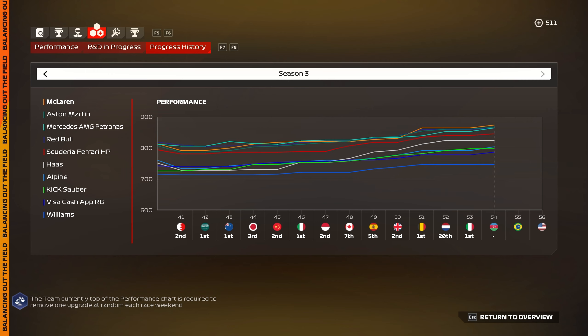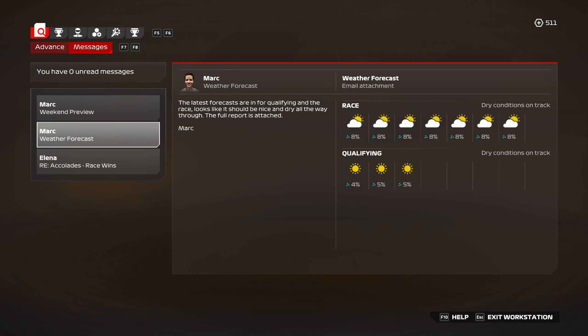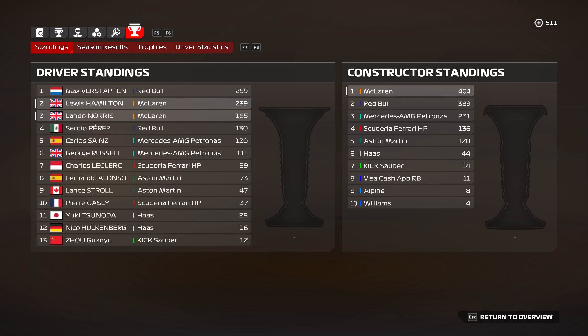You can see Aston Martin, Mercedes, and Red Bull all really close — Ferrari also in the mix. So it's going to be interesting to see how things pan out in Brazil and Vegas. The forecast around Baku is dry, no rain expected. In the championship, the gap is 20 points between Max Verstappen and Lewis Hamilton. In the constructors, we have a 15-point lead over Red Bull, so things are looking reasonably healthy, but the main focus here is the Drivers' Championship. We've got to try and claw that gap back as we only have two more rounds to go after this.